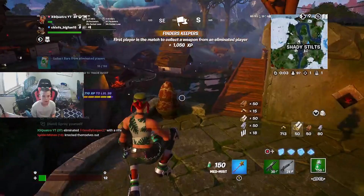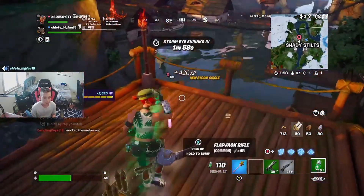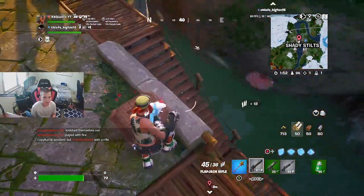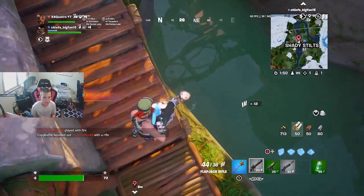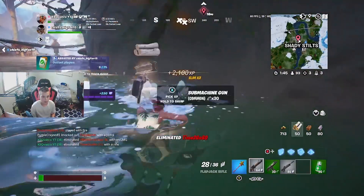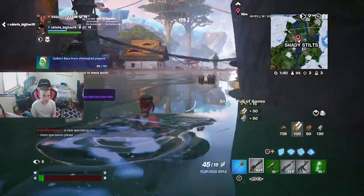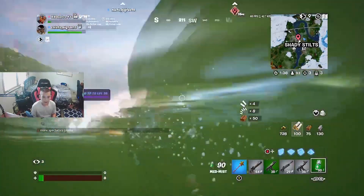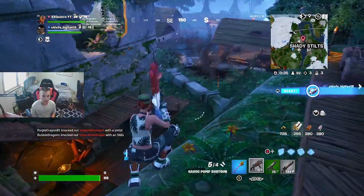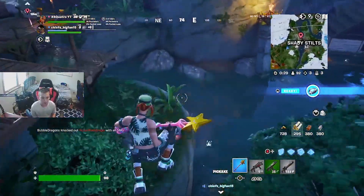There's a kid over... Flapjack Rifles. Apparently there's a new rifle, the Flapjack Rifle. Let's see how it works on this player right below us. This thing's like an SMG. I need to go get my Llama loot because I'm like 1 HP. These new plants — the purple ones, if you shoot them, they explode. The green ones set out a gas, and the blue ones will give you some shield.